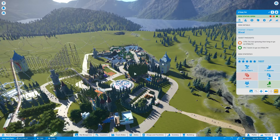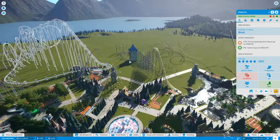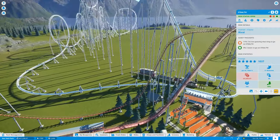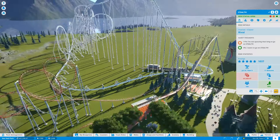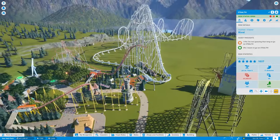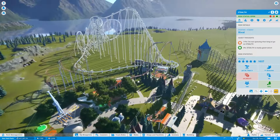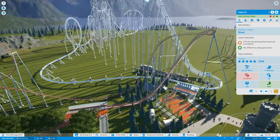Hey everybody! Welcome back to Northern Lion's Planet Coaster. Things are going pretty well. One thing people are suggesting a lot is: maybe you should add block sections so you can run multiple carts on the same roller coaster. And that's probably actually a great idea. I'm going to hopefully learn about that off-camera and then start doing it, because these could be making a lot more money if we could run two tracks at the same time.